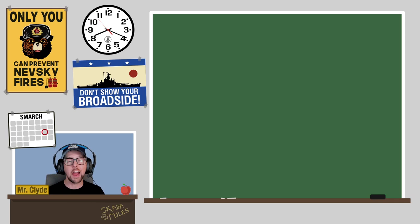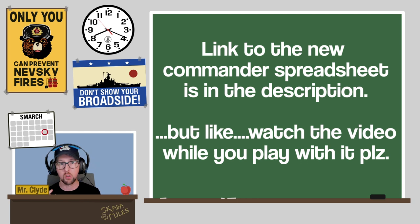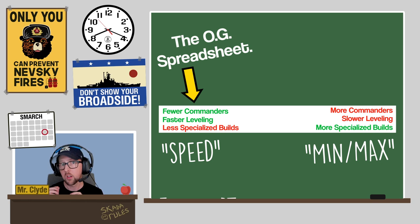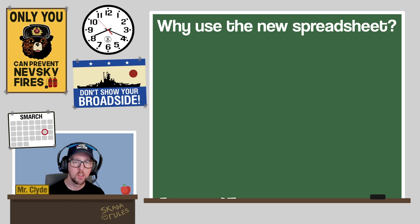Some of you may be thinking: 'Hey Clyde, I'm doing fine with the existing commander spreadsheet — why do I need another one?' Well, if you love the old spreadsheet and after watching this video you decide you don't need the new one, that's perfectly fine. The original spreadsheet is geared more towards leveling commanders quickly, but it doesn't help you ensure that you're assigning the right commanders to the right ships. The new spreadsheet basically has four features to address that.